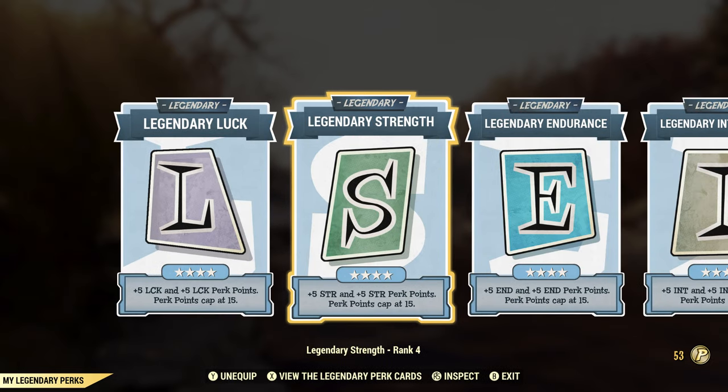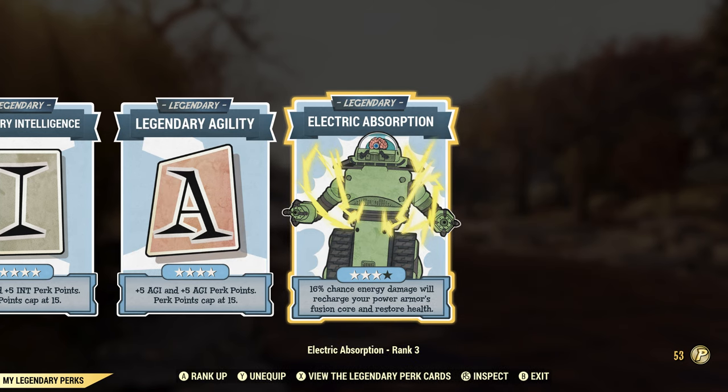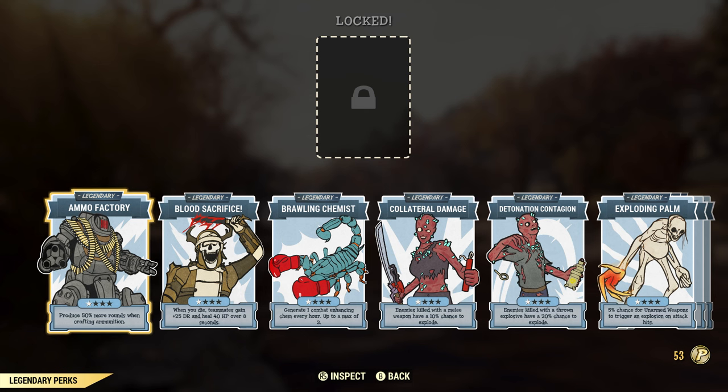Let's have a look at my SPECIAL points. I've maxed out five cards to get me more slots. Electrical Absorption — whilst you are in armor it will recharge your core and has a chance to heal you as well. I do swap this out depending on which mission I'm on.